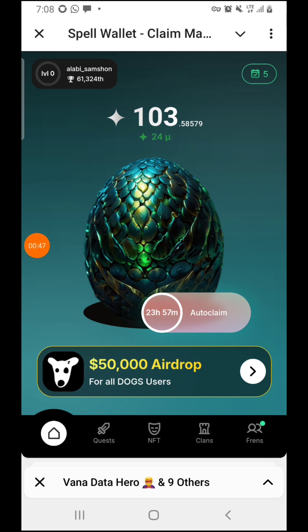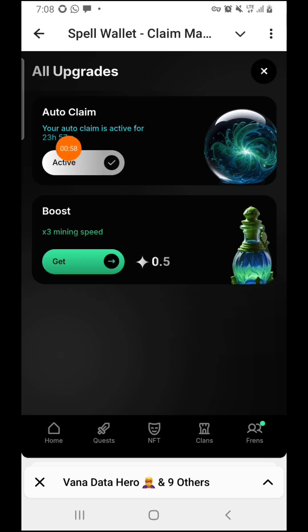Once you press the link it will take you directly to this dashboard. Once you are here, this is how you are going to perform — as you can see, I've already performed today. You press on this and you are going to see your auto claim is active for 24 hours. If you want it to auto claim for you for 24 hours, you come over here and put it on active.